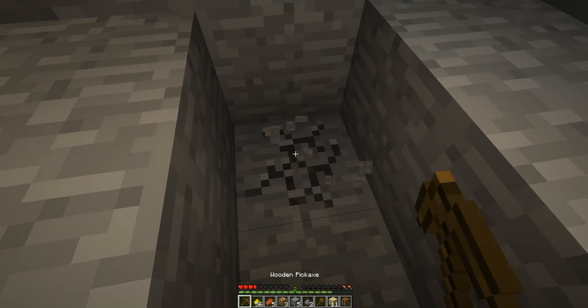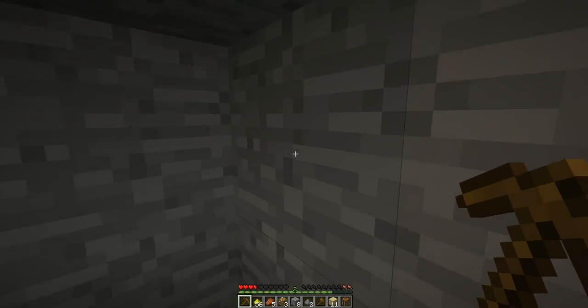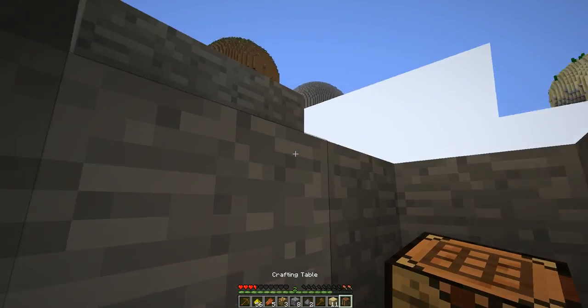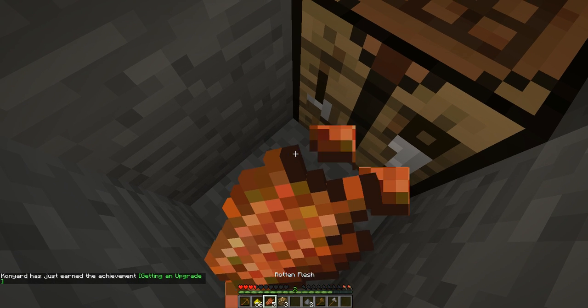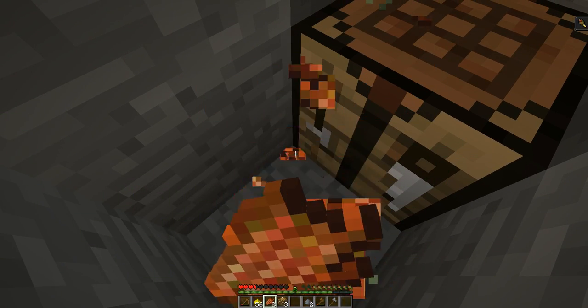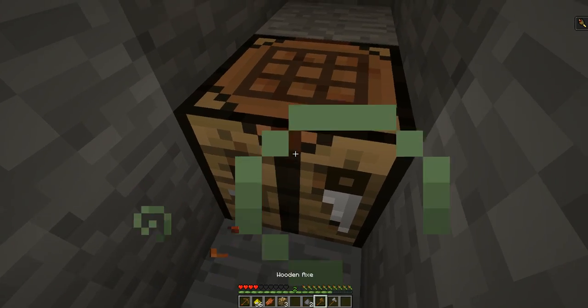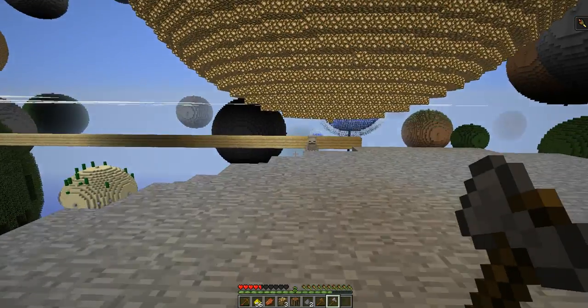Down, down, down. We need some sticks. We're going to make some tools of a more proper degree. The stone pick is an upgrade. And I'll see if I can get our stone axe out of here. I'm really low on hunger though. Let's see if we can get through the splash — it's not worth a lot of health, but it's health. Stone axe is better than anything.